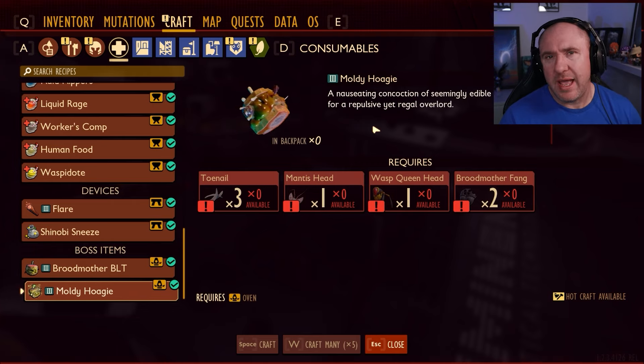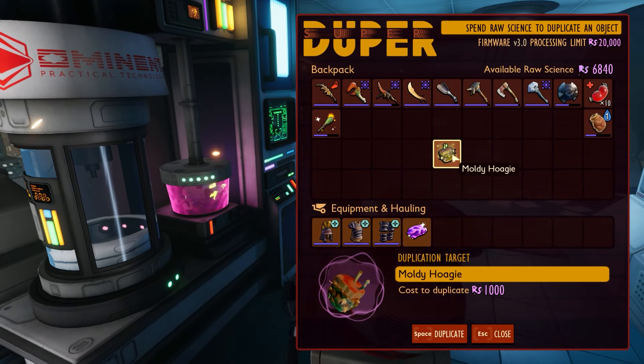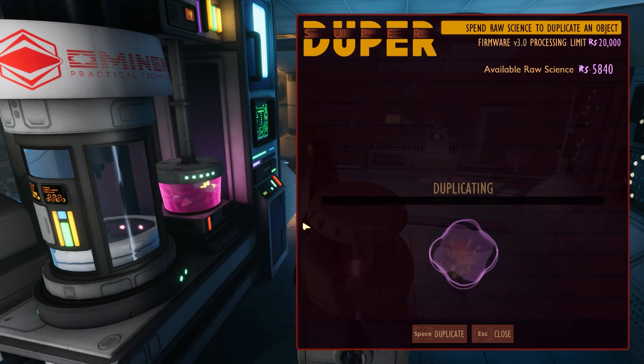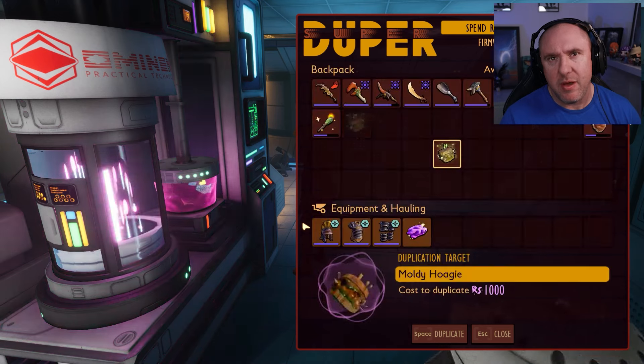If you need more than one Moldy Ogre, I don't recommend battling those bosses each and every time — you can simply duplicate it for 1000 raw science, which is going to be a lot quicker. That's it guys, I hope you enjoyed the guide. Remember to leave a like, subscribe, and comment — see you soon!